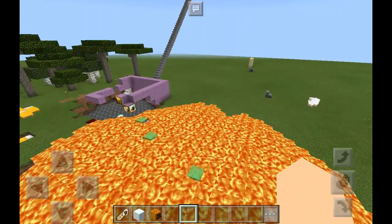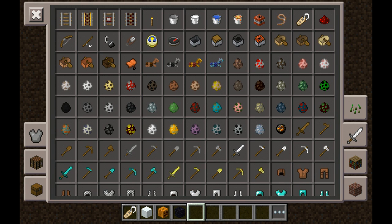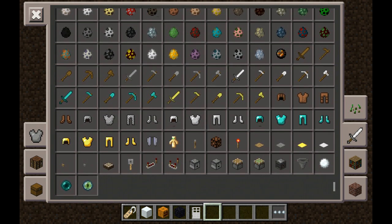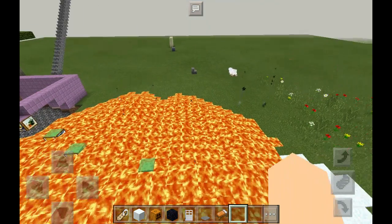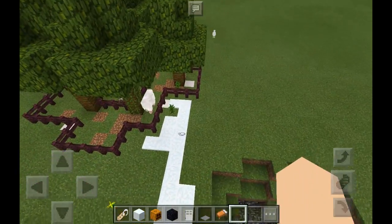Okay, let's build a house. I'm gonna make it an obsidian house. Let's choose some things — pressure plates, a bed, a colored bed. Yeah, there are colored beds in Minecraft Pocket Edition — you already saw that video. I couldn't believe it.